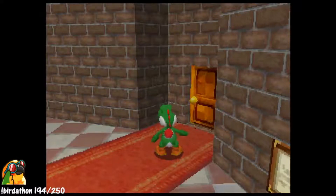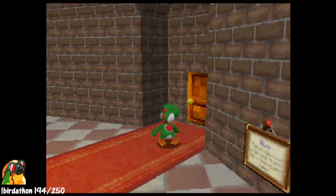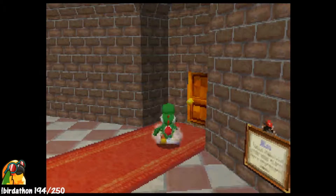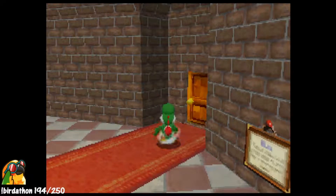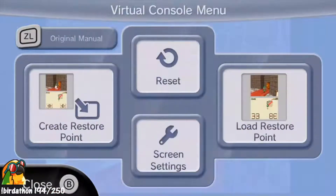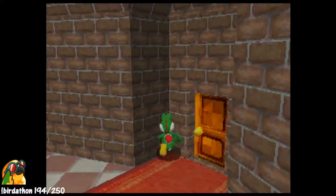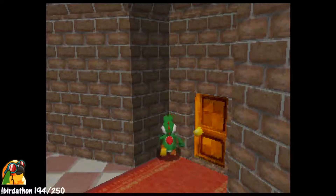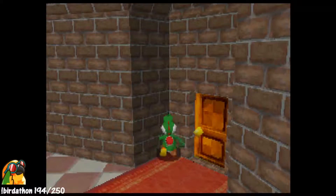I line up here and then just keep continuously slide kicking into the door. I got past the first hard trick in the route. Sprinting and slide kicking is the most uncomfortable thing — I'm playing in the weirdest claw grip I've ever used. I'm gonna use my tongue to press the A button, no joke. Okay, I found another way.